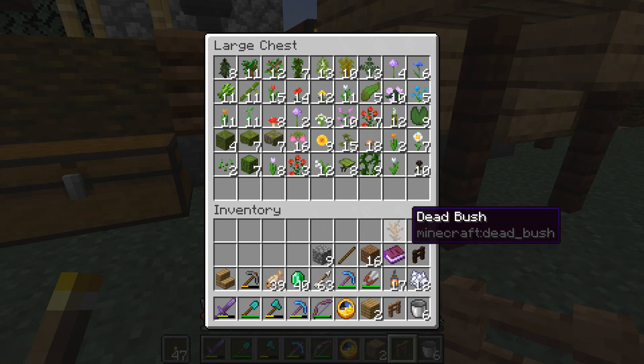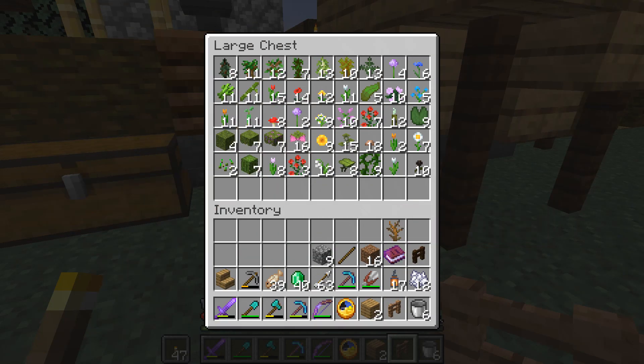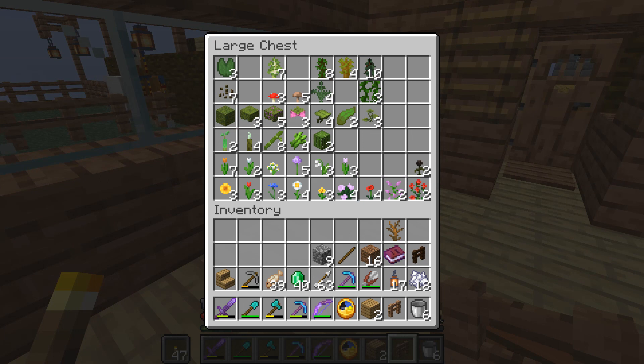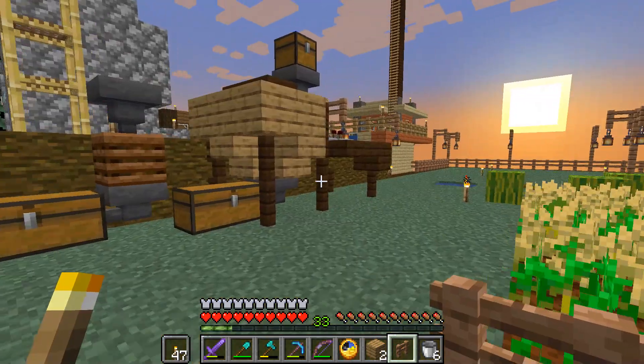That's from those six stacks of dead bush that I have — I'll toss this one back in. Pretty darn good. I think I'm going to merge it with what I have in here — I'm just having two chests full of the same kind of stuff. Let me do that, then we're on to the obsidian.